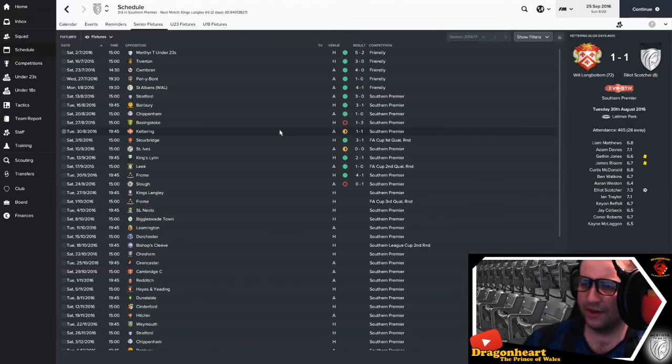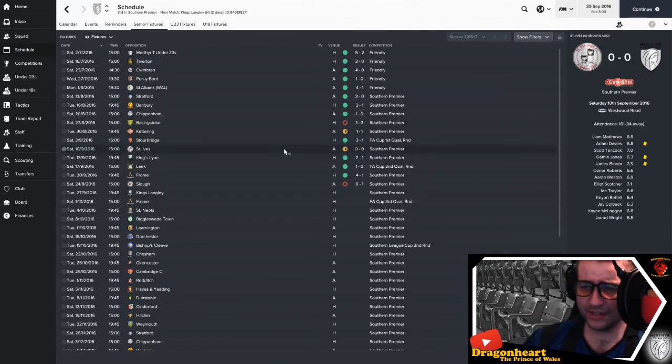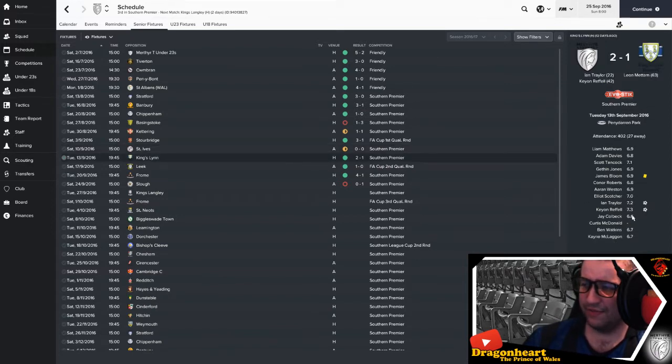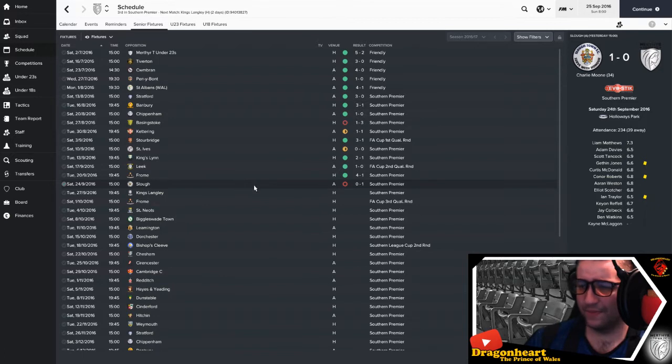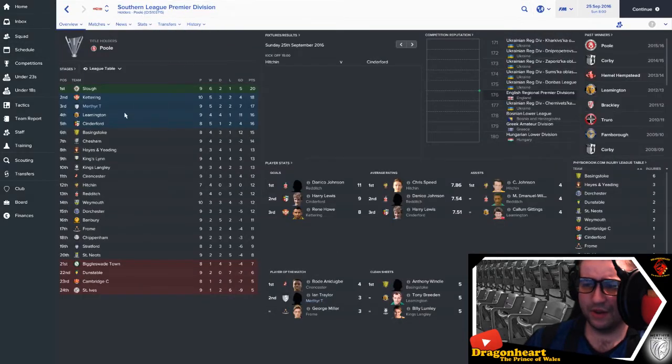The league hasn't been too bad either. We drew away 1-1 to Kettering, a team which are up there — so that's a good result. We drew 0-0 with St. Ives, a little bit disappointing. We beat Kings Lynn 2-1 with goals from Ian Traylor and Kay and Rafal. We played Frome 4-1 in the league with goals from Curtis MacDonald, Connor Roberts, Ian Traylor and Jay Colbeck. Unfortunately our last game we did lose away 1-0 to Slough, which leaves us in third place with a game in hand over Kettering in second. We're on 17 points, only 3 off top.